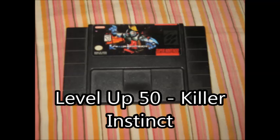Welcome to Level Up, where you get the score on video games. When selecting a game to review, it's sometimes hard to choose exactly which ones to do. However, in a month with a Halloween theme, this week's game definitely stood out — almost calling me with its pure black cartridge and title. For those of you who have this game, you know exactly what I'm talking about: Killer Instinct for the Super Nintendo.